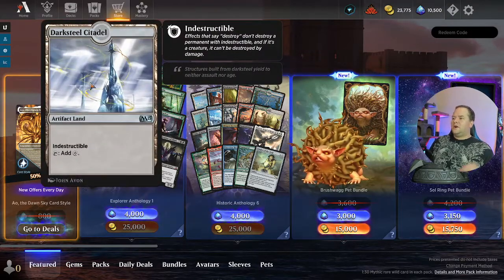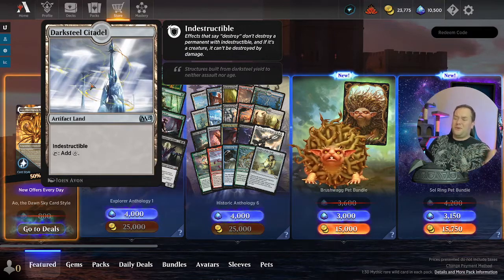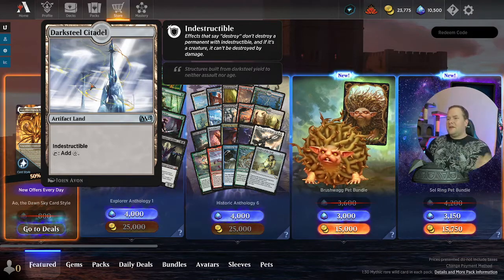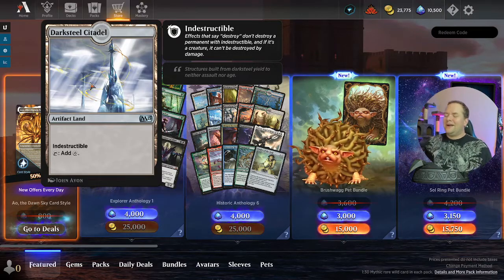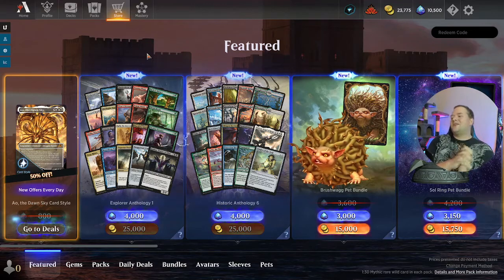Dark Depths — this completes the artifact lands set; if you bought both of these, you get all artifact lands that are indestructible. This promotes land destruction in my opinion. So, what do I think about this? As you can tell, I'm excited about a lot of these cards because I've seen many of them played in Pioneer, which Explorer is trying to move toward.